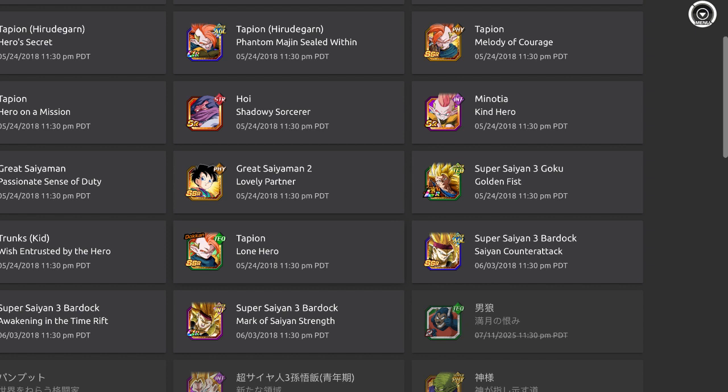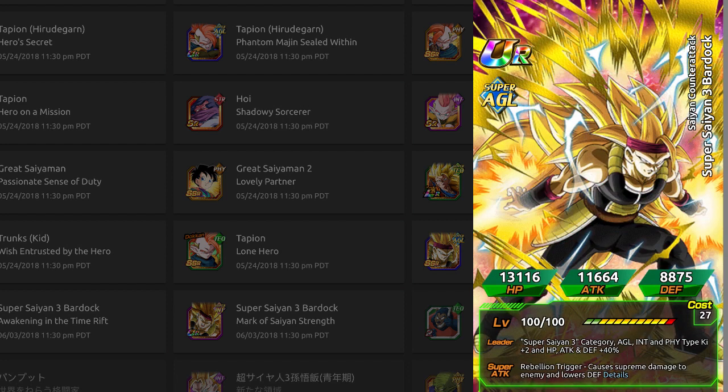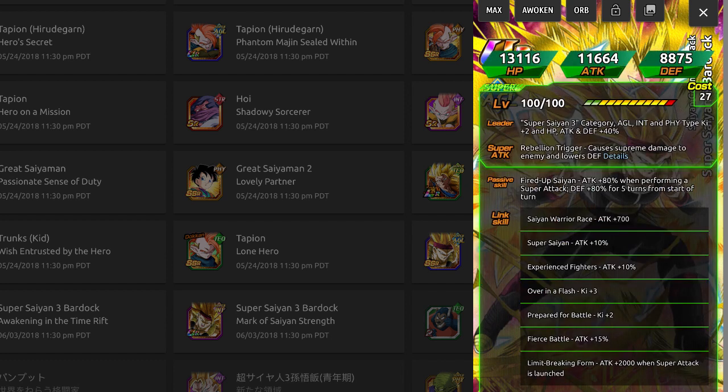Finally, we have the announcement for Super Saiyan 3 Bardock. Tapion drops on May 24th 2018, which is basically tomorrow, and Bardock drops on June 3rd 2018, so about two weeks away. With Bardock also comes the awakening of the Super Saiyan AGL Bardock, making the intelligence Bardock somewhat more farmable. He has attack 80% and defense 80% for five turns when starting a turn — he can tank and attack a bit. Unfortunately he doesn't go to TUR status, which is a shame.